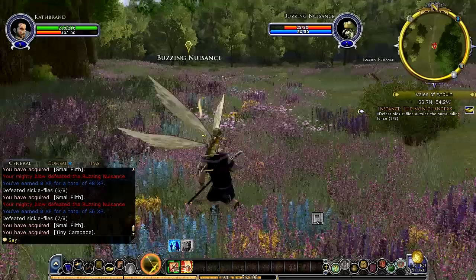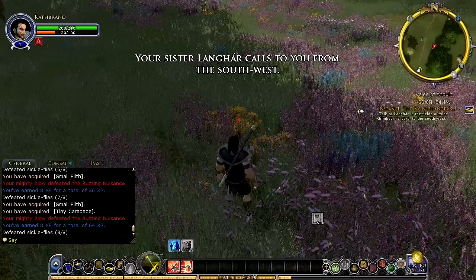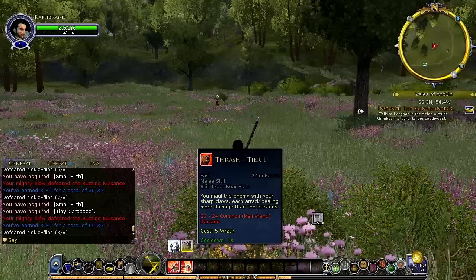Looks like we have one more sickle fly to kill, and then we can move on. Let's just go into bear mode so we can take it out quickly. It looks like your Wrath decreases as you're out of combat, so it's kind of a use-it-or-lose-it mechanic — there's not really any reason to not go into bear mode.